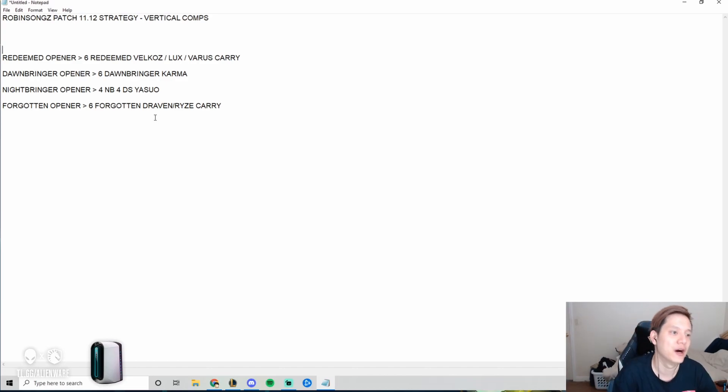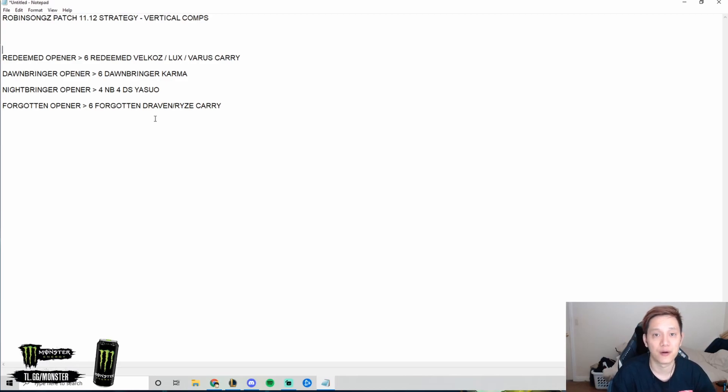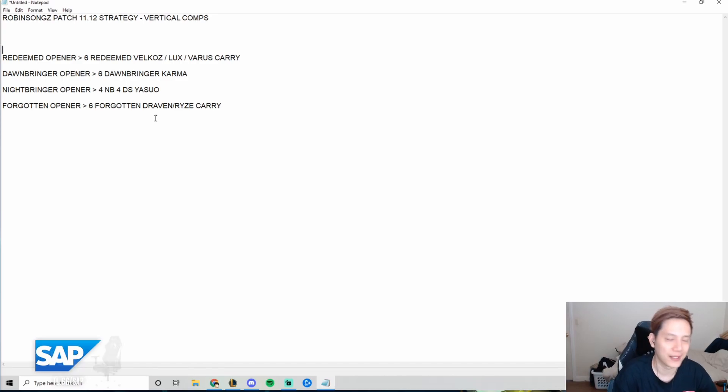The other reason vertical comps are strong is that with the new armories, you're actually very likely to get the spat for your vertical comp. So if your board is full of Redeemed and you reach the 4-2, 5-2, or 6-2 armory, there's a very high chance you get a Redeemed spat. Getting a vertical spat in that comp is extremely strong.